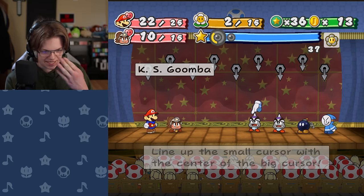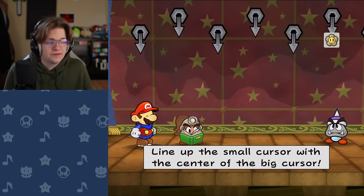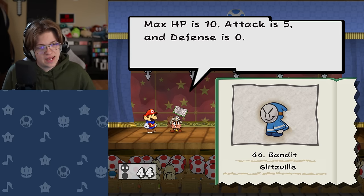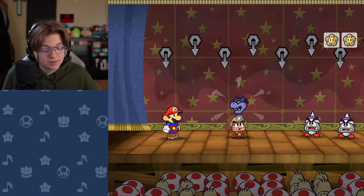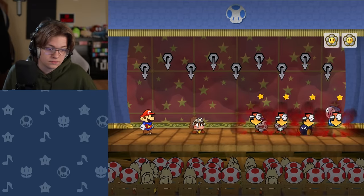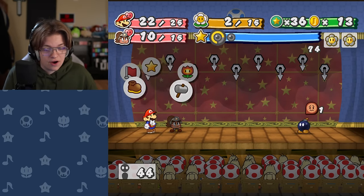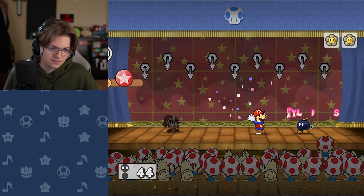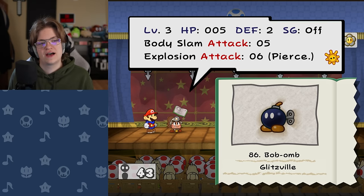So we know these are going to have 14 health. Bob-ombs, who knows. I'm going to tattle the bandit. It's a bandit — the scumbag's just going to bump you and grab coins. Jerk. 10 health, attack 5. Fright mask — if there's ever a time for you to clutch up... That actually is clutch. Why didn't that do anything to him? Let's learn about you, little one. HP 5, defense 2, body slam attack 5, explosion 6.